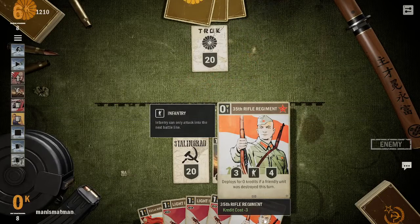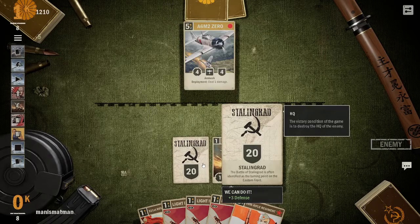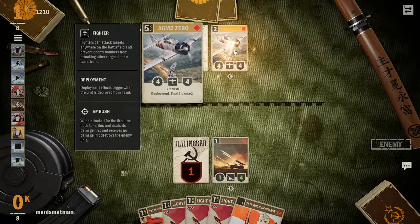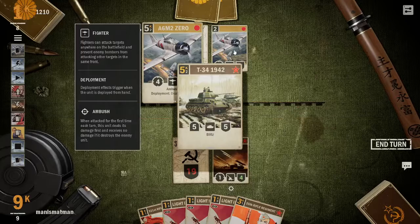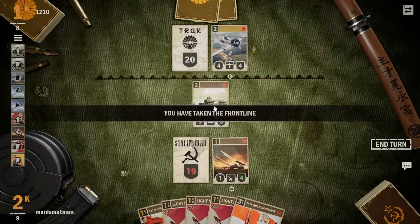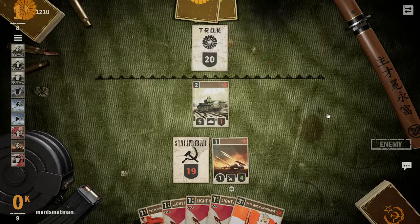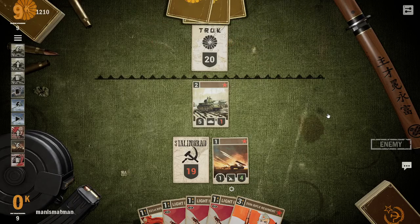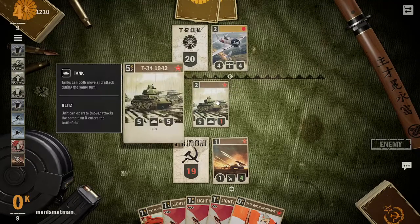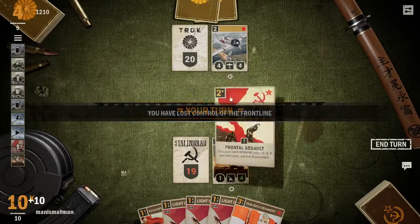What is this card? Deploys for zero credits if any unit is destroyed — for a three/four that can be zero cost. It has Ambush — when attacked for the first time each turn, the unit deals its damage first and receives no damage when destroyed. I was so confused because I realized five and two does not equal nine — then I realized I had to move it and then attack.